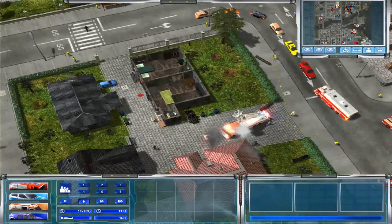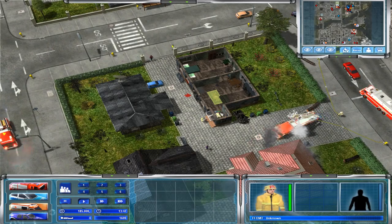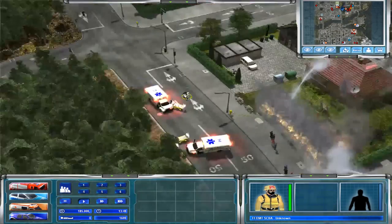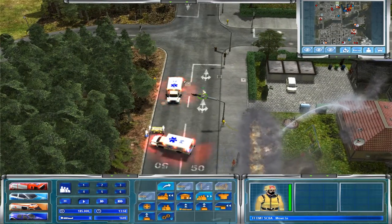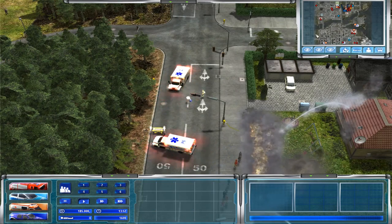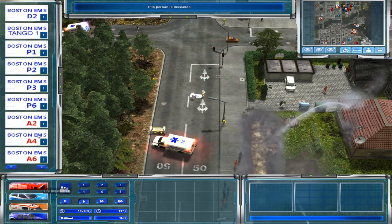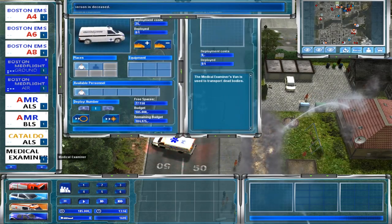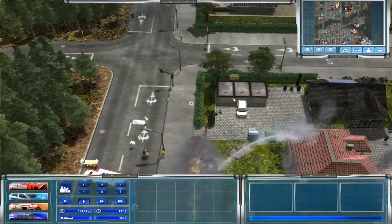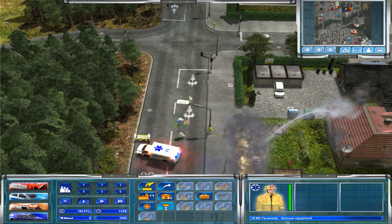I'm still not seeing that victim. Oh wait — there's one right at the door! There he is, right at the door. Let's get this person set down. I'm not really sure what's going on — I thought we sent off multiple victims. Oh, this person is deceased, so we need the coroner — the medical examiner. Let's get that person picked up. Here's another one — we're just missing one person now.